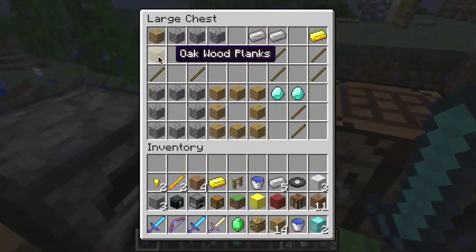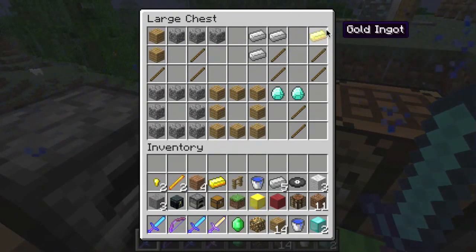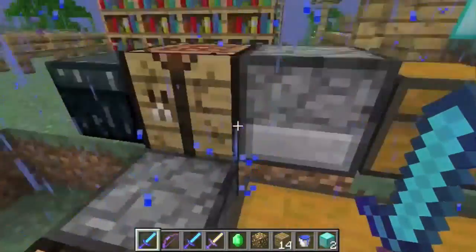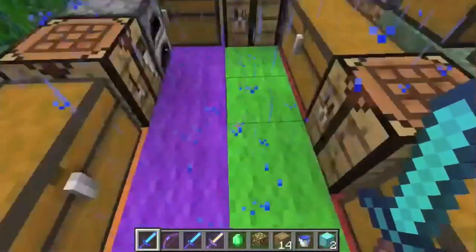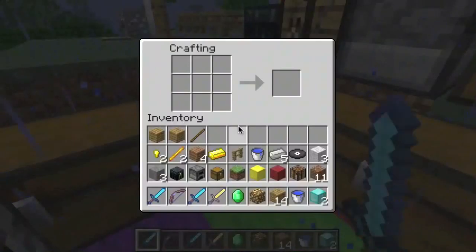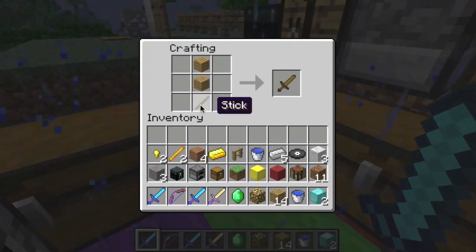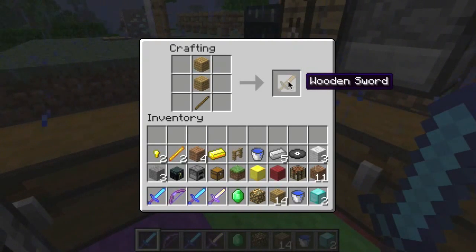You know, this is a sword, pickaxe, axe, shovel, and a hoe. Not like that kind of hoe — it's for farming. Basically, what you want to do is grab it, find a crafting table, and place it like what a sword would look like. Most items in Minecraft have crafting patterns that look like what they would normally look like in the real world.